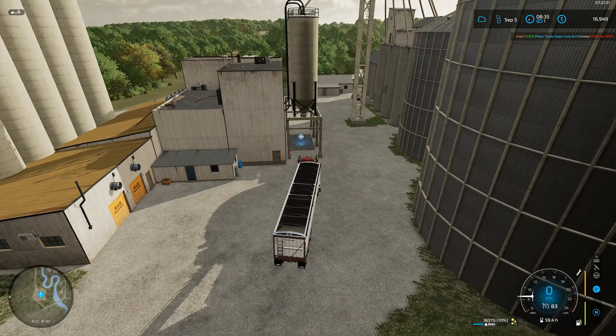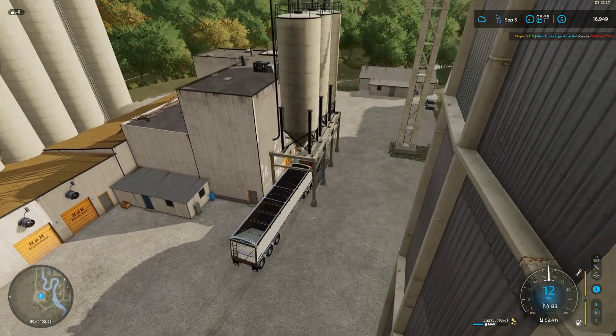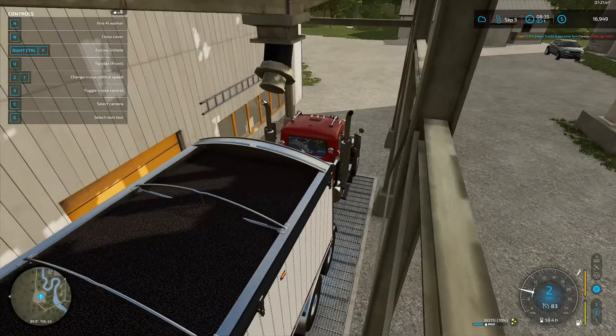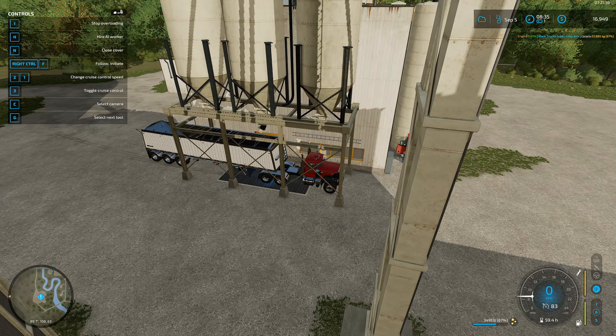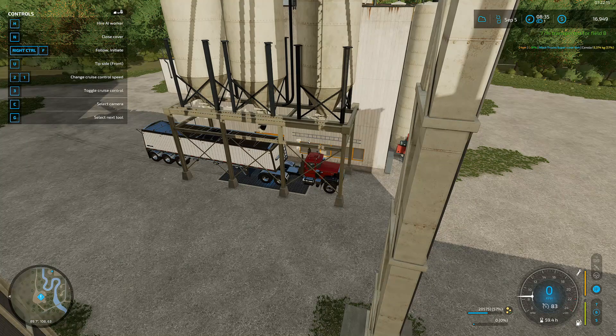Let's pop the top and reveal all that wonderful grain. This trailer is not too bad once you figure out how to use it — opening this up and the first tip side we want is front. There we go, we should get a tip for that. I'm not sure how much of this it'll take to fill the contract; hopefully we'll get a little extra grain in there.